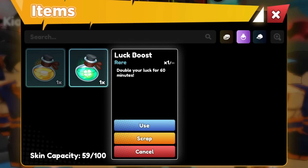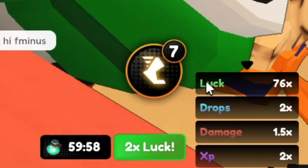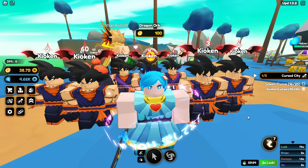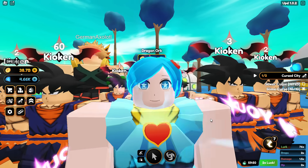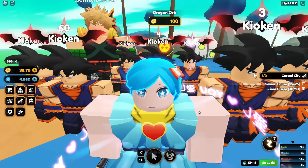I'm going to go ahead and use a luck boost. And if we do pull Cosmics, we can check out the tally by the end of the video. This is the first boost I'm going to use. Now look at the bottom right of the screen — we have 76x luck. Is that the most luck in the game? No, but 76 is a ton. My usual luck is only 6x or 10x. It's because there's a luck event that gives you double, plus we're using a luck boost.